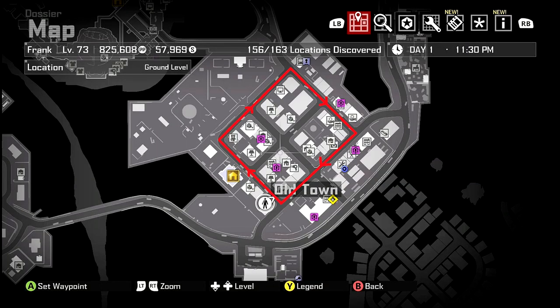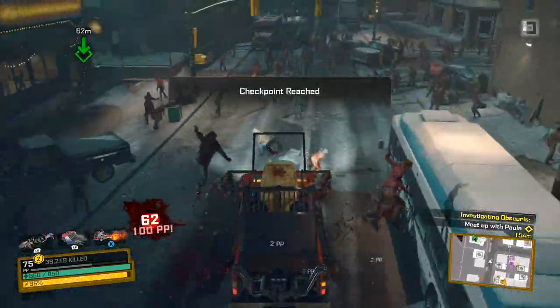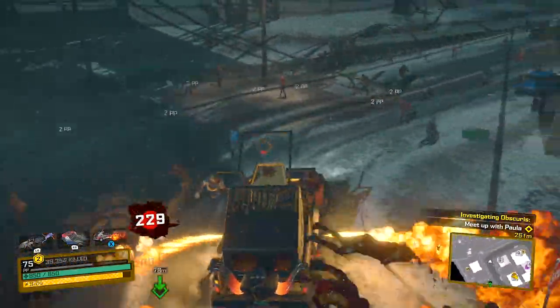Now I'm gonna show you the three-part loop we're gonna do over and over again. The first part consists of going around the block in a perfect square. The second part involves going on the inside streets, and the third part involves going up and down the highway and then coming back to the front of the church, where we'll have to rebuild the combo car because we took a lot of damage. There's gonna be a lot of small things I'll be noting during my run, so please pay attention if you want to be as efficient as possible.